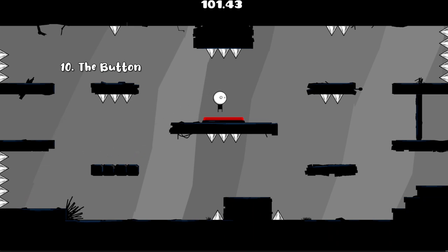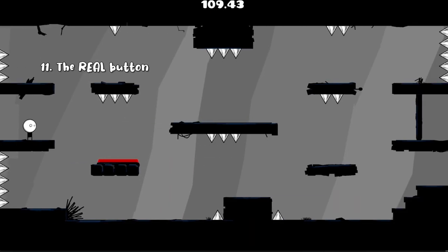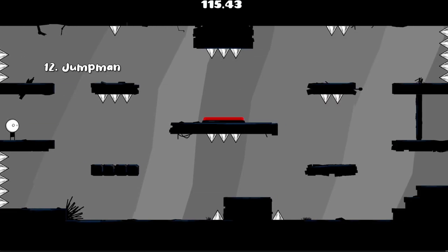10th is 'the button' — we can press it but nothing happens; we have to press the button with text. 11th is 'the real button' — the real button is actually us in this level. 12th is 'jump fan' — we have to perfect our timing for this one, it is not that easy.